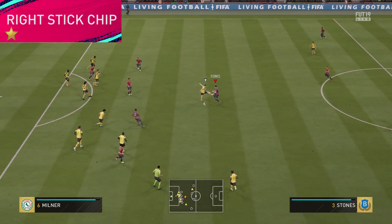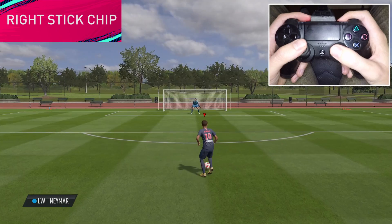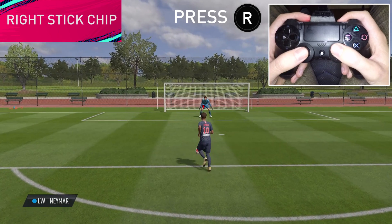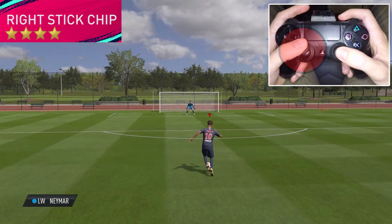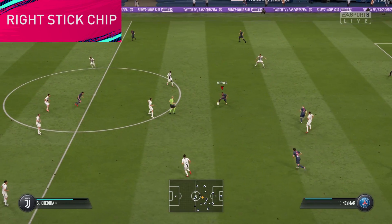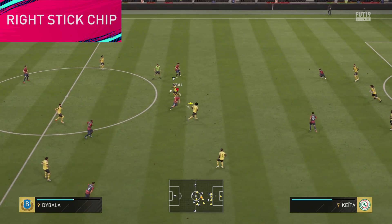First off, we have the Ride Stick Chip, which can be done by all players. But there is also a different variation which requires 4-star skill moves. To do the big chip, you only have to release your left stick and then press the right stick. But to do the lower, faster, 4-star variation, you still hold the left stick in the direction you're running and then press the right stick. This new skill move can be used to maneuver away from slide tackles. The execution is very easy which makes this a useful trick. And it can also be used on one touch to flick the ball up, ready for a cheeky combination.